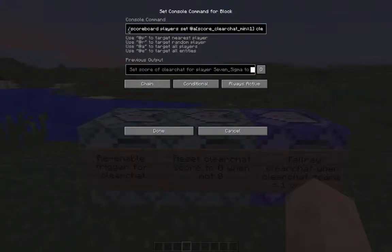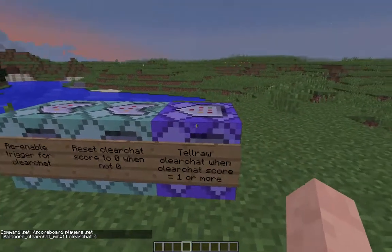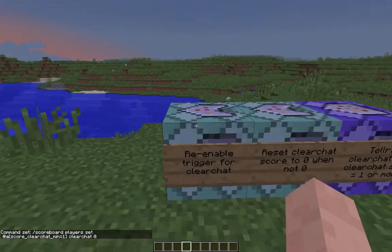So if that's successful, we need to reset the clear_chat score for everybody back to zero. That's the scoreboard command: 'scoreboard players set * clear_chat 1' targeting all players with a clear_chat score minimum of one, setting it back to zero so they don't keep getting this message.